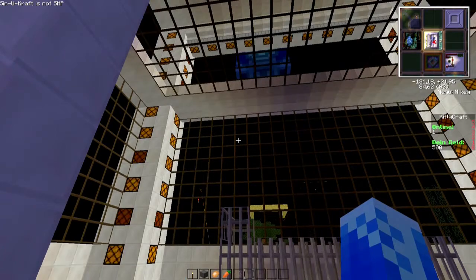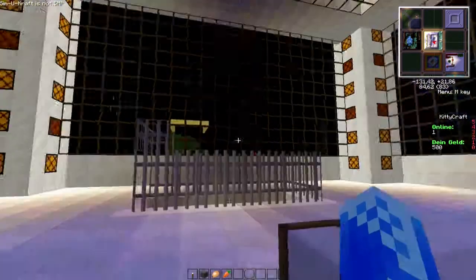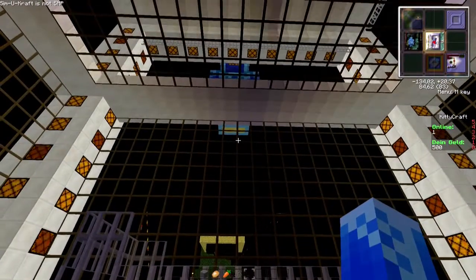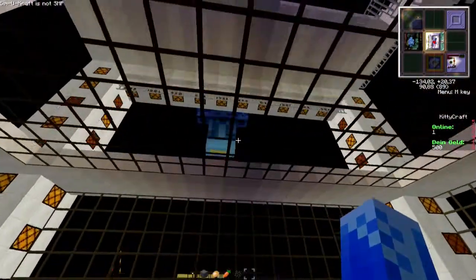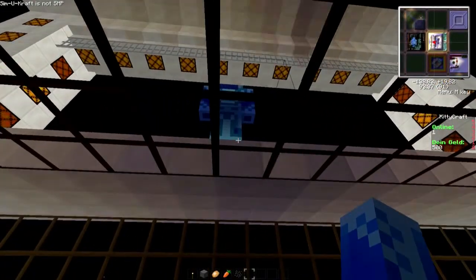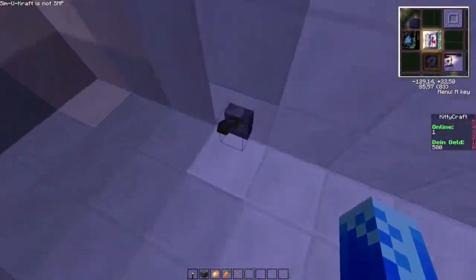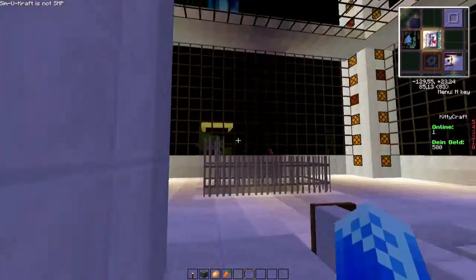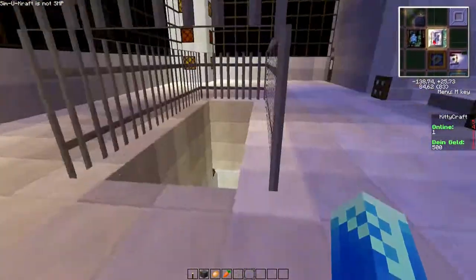Jetzt haben wir hier noch einen Schalter drin. Der schaltet einfach hier oben nur die Lichter so ein bisschen bunt hin und her. Das geht halt bis oben hoch. Mal hier auflegen, dann sieht man das auch, dass es da oben sich bewegt. Da das aber ein bisschen laggy ist hier das Ganze, schalten wir das einfach wieder aus und gehen erstmal wieder runter.